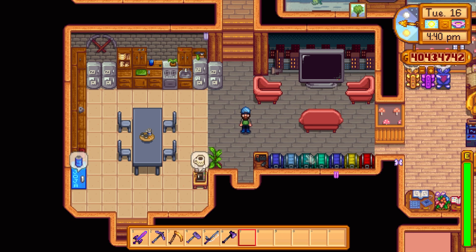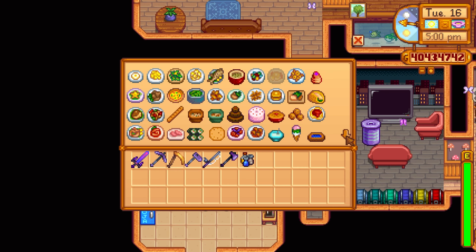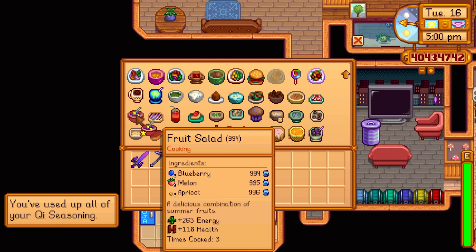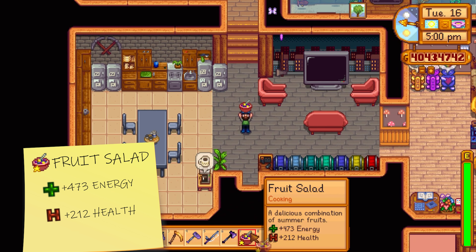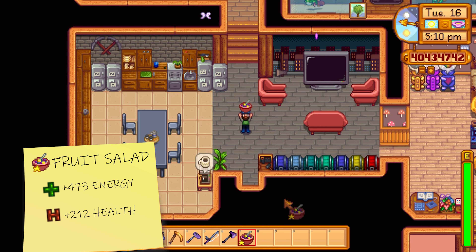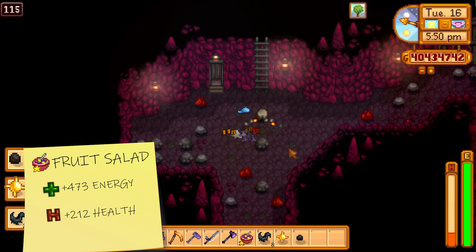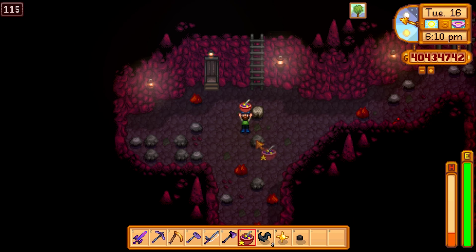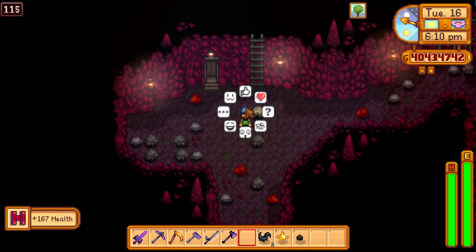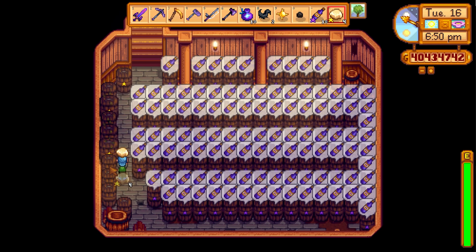Let's look at the top five meals for energy. Starting with number one — the overpowered fruit salad. The fruit salad is by far the best energy item in the game, giving plus 473 energy if cooked with a key seasoning. You cannot beat it. It also gives plus 212 health. To make a fruit salad all you need is a blueberry, an apricot and a melon. Stick an apricot tree inside your greenhouse and you can make these to your heart's content — you'll never have to buy energy foods again.